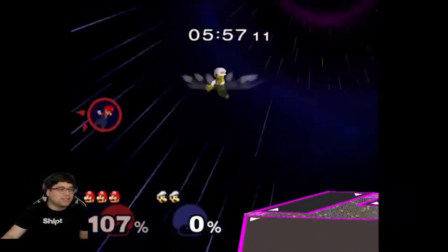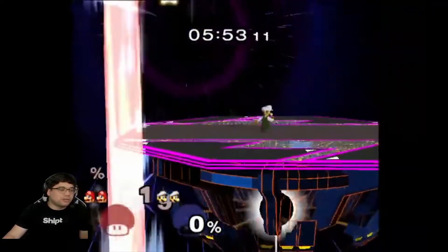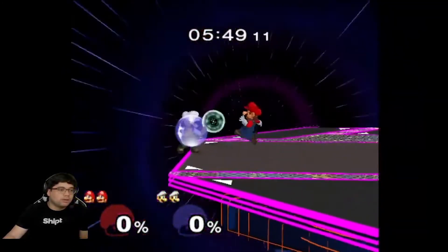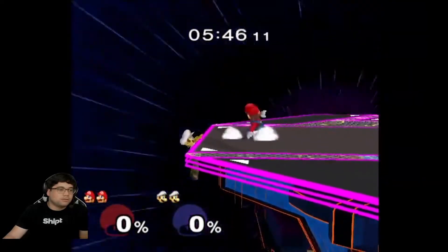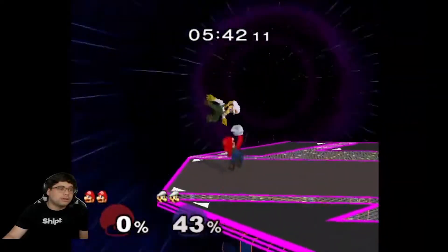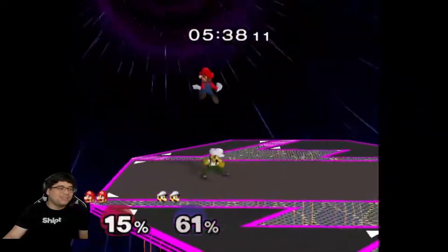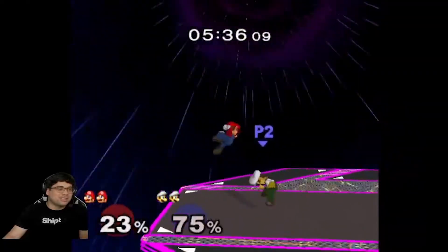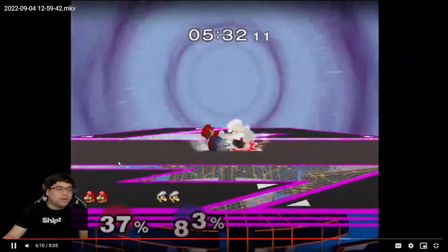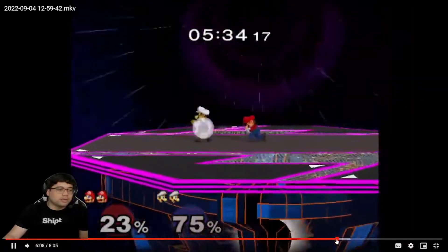Oh, sloppy ledge dash — you get punished for that. Is he gonna roll? Keep pushing him off — that's fine, do that all day. Oh, this is a great sequence. What — what was that air dodge? Was that intentional? It's crazy. If you got more range on that wave dash you actually would have punished that.